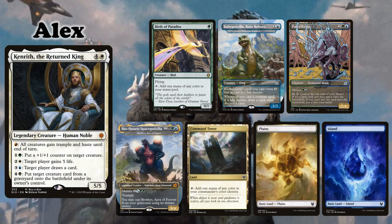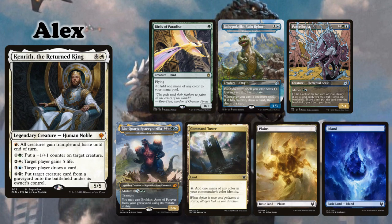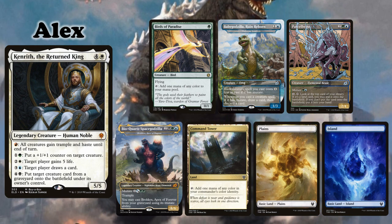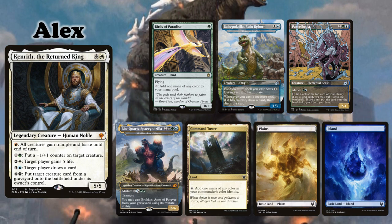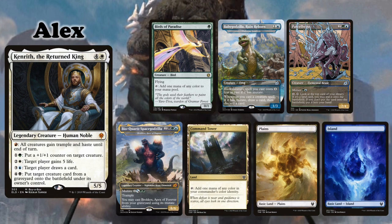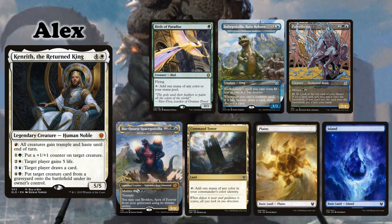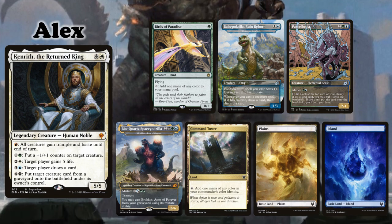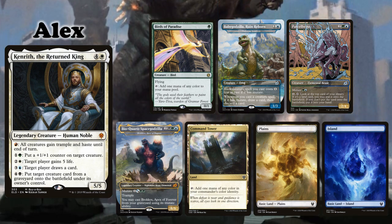I am playing my Kenrith, The Returned King 'You Take' deck. Why did I pick Kenrith, you ask? Because he is the king of the monsters, of course. I keep an opening hand containing Birds of Paradise, Baby Godzilla Ruin Reborn, Parcel Beast, Bio Quartz Space Godzilla, Command Tower, a Plains and an Island.